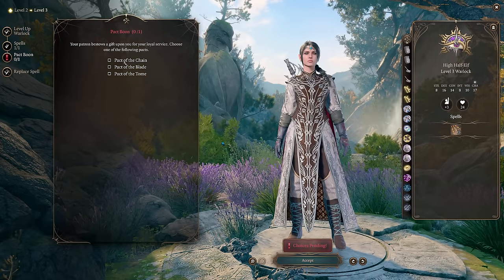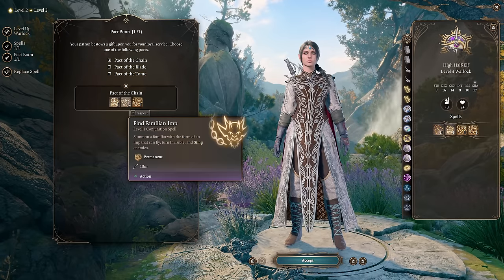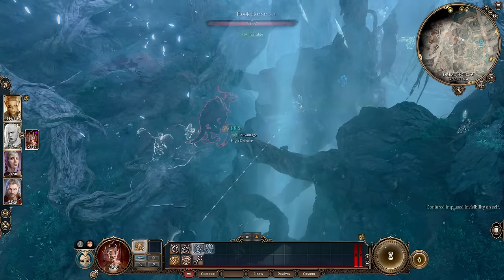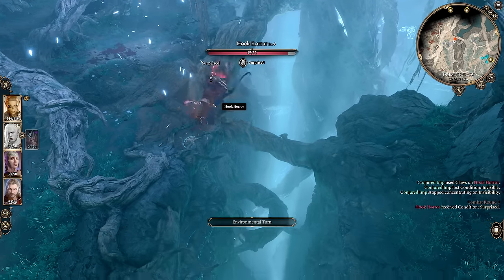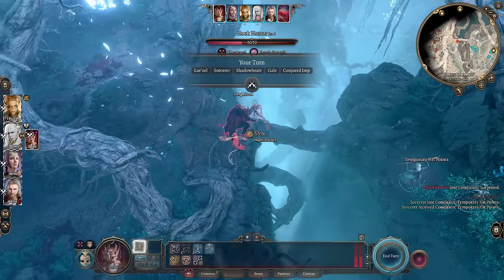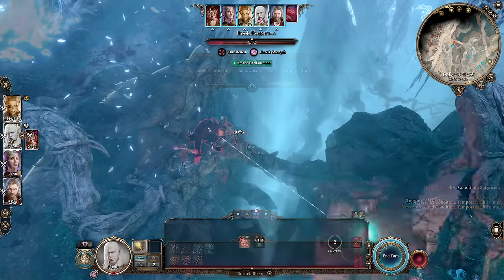For your Pact Boon, you'll want to select Pact of the Chain, which gives you access to Find Familiar Imp. The Imp has invisibility, which can be used an unlimited number of times outside of combat to initiate and surprise enemies, making them skip their turn and allowing you to sometimes end encounters before your enemies even have a chance to take a turn.